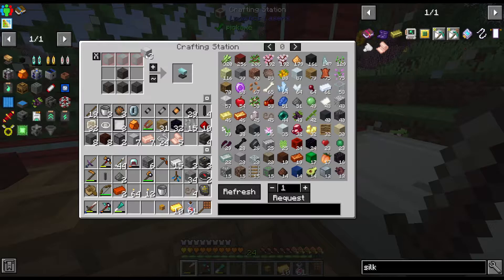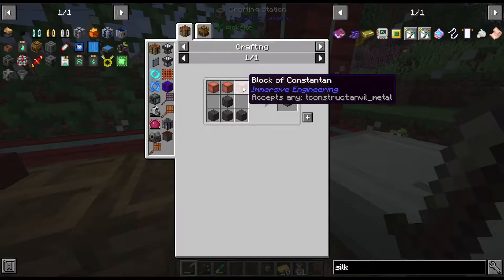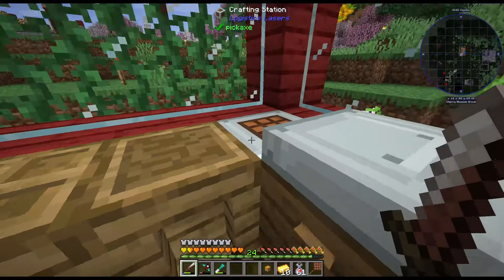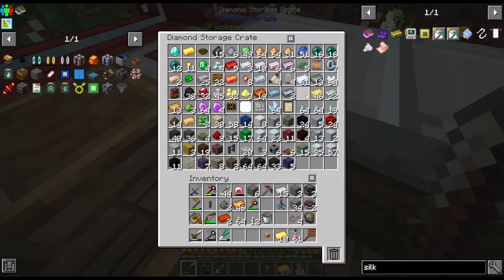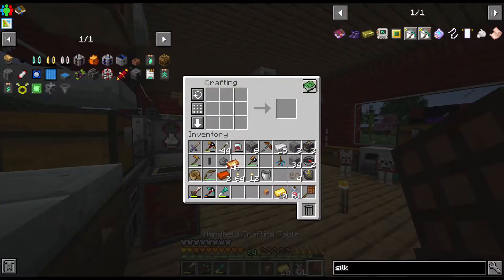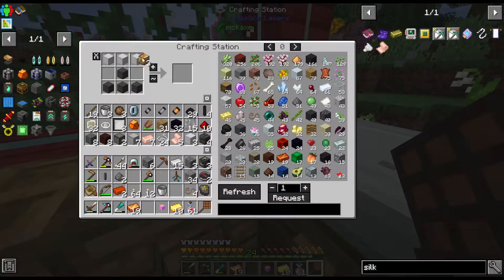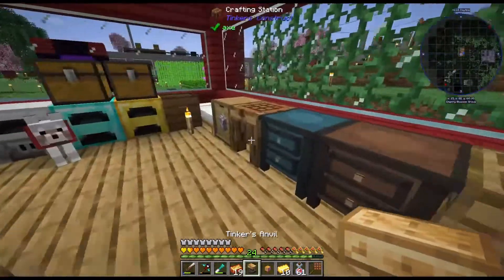We need the iron — wait, can I use bronze? I thought you can use any blocks of iron, but I guess you can't. Wait — works with bronze? Oh, that's good! We got the Tinker's Anvil.